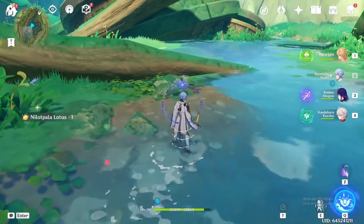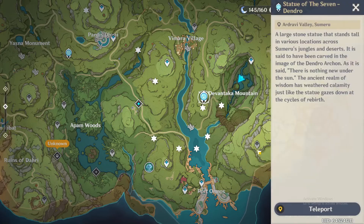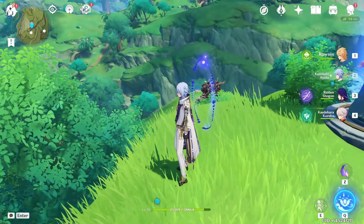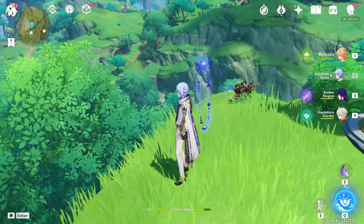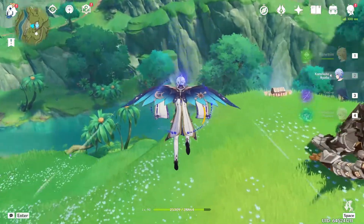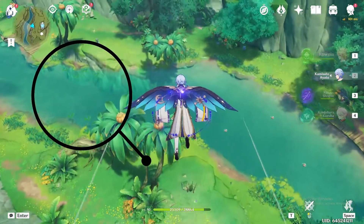Then directly from here, we're going to go straight to the Statue of Seven at the Devontaka Mountain. Immediately, you're going to look to your right, kind of by this rune guard, and you're going to jump and glide down that way towards the river. And if you look here on the left, you'll see the eight lotus you're looking for.